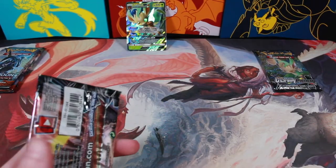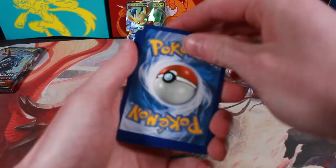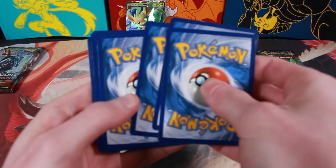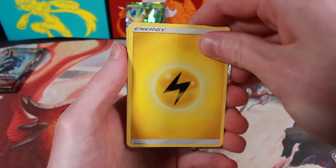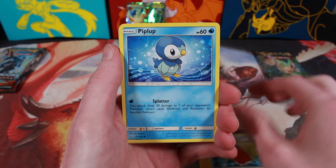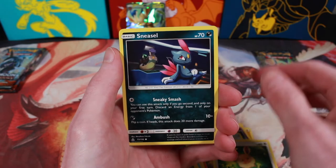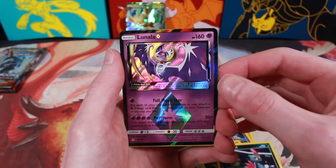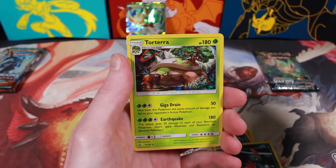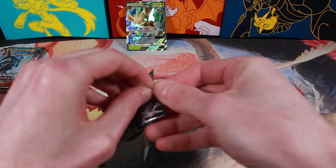Lightning Energy, Gumshoos, Spiritomb, Pal Pad, Piplup, Morelull, Magmar, Eevee, Sneasel, a Lunala Prism Star, and a Torterra Holo Rare. Alright, last Ultra Prism pack — let me pull something good here.